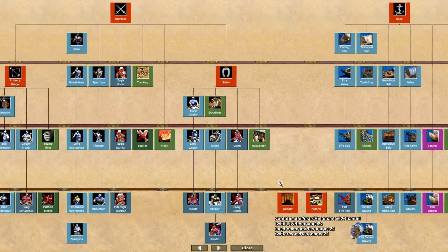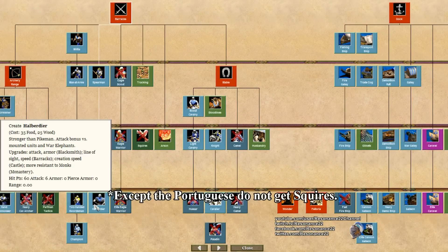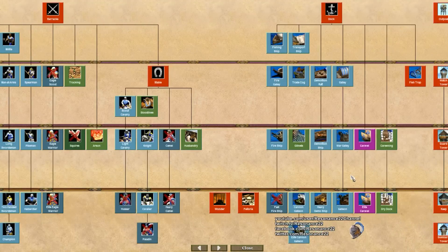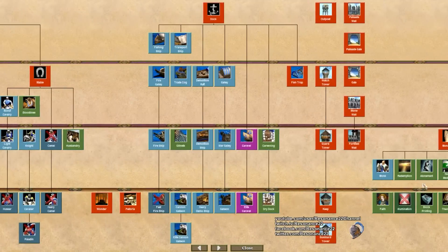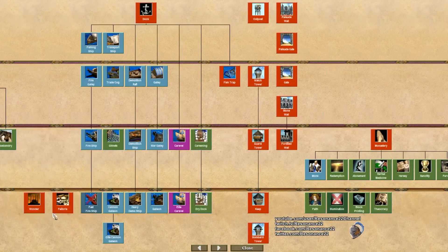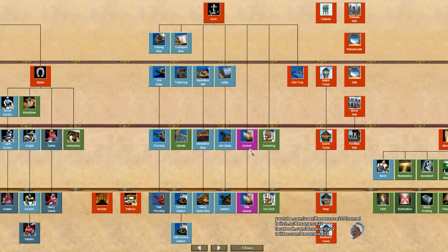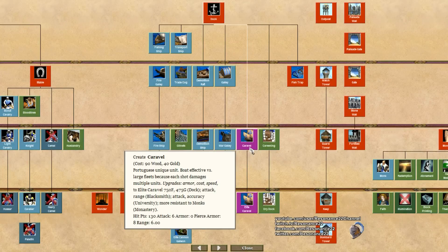The Portuguese also have a full blacksmith. On to the barracks, the Portuguese have access to champions and all of the infantry upgrades, which fits with their theme of being a very versatile civilization. In comparison, their stable is decent but not great. Without access to Hussar, Paladin, or Camels, Portuguese cavalry will be weaker in the Imperial Age, but still a viable option in the Castle Age since they still get bloodlines. Moving on to the dock, we can see that the Portuguese actually lack fast fire ships, but otherwise they have all of the dock upgrades. Normally, not having access to fast fire ships might make it difficult to stage a comeback on the water if their opponent amasses a large army of galleons, but thankfully the Portuguese have the Caravel.